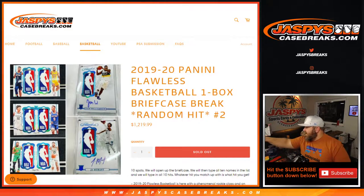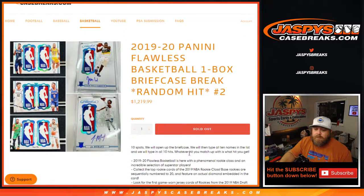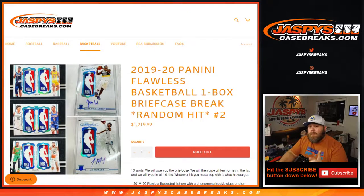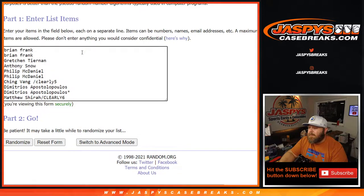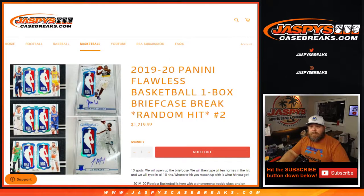Hi everyone, Sean with jaspyscasebreaks.com here doing 2019-2020 Panini Flawless Basketball one box briefcase break, random hit number two. All cards ship. We've got 10 spots — we'll open the briefcase, type in all 10 names in the list and all 10 hits. Whatever hit you match up with is what you get.